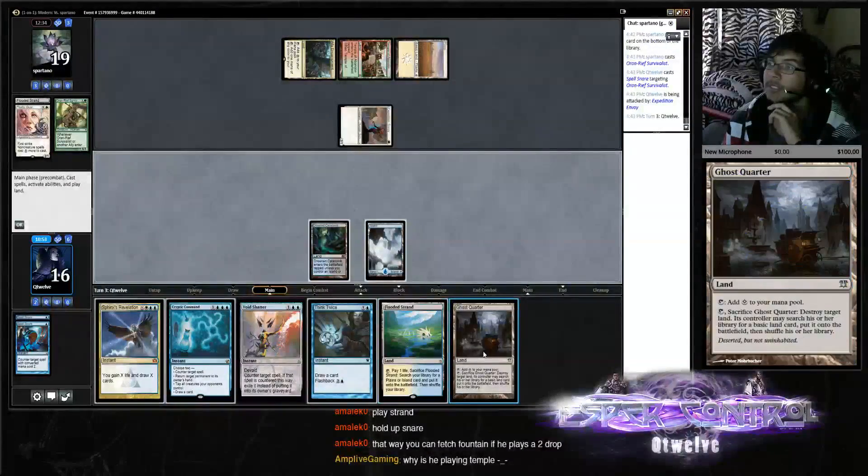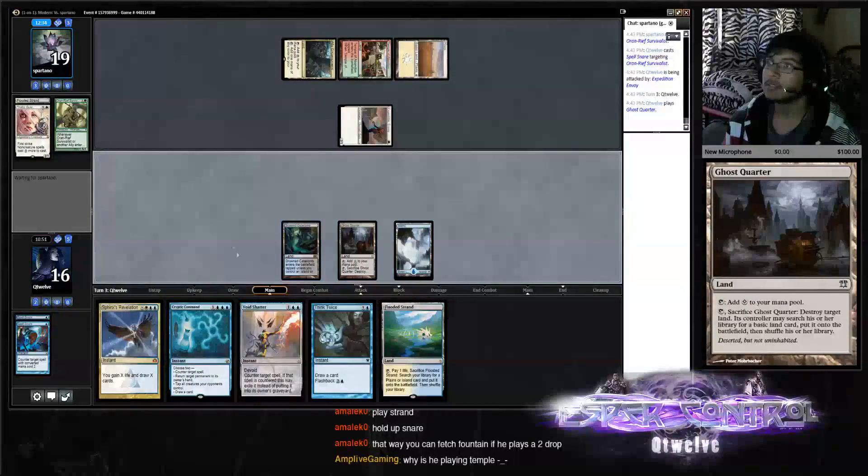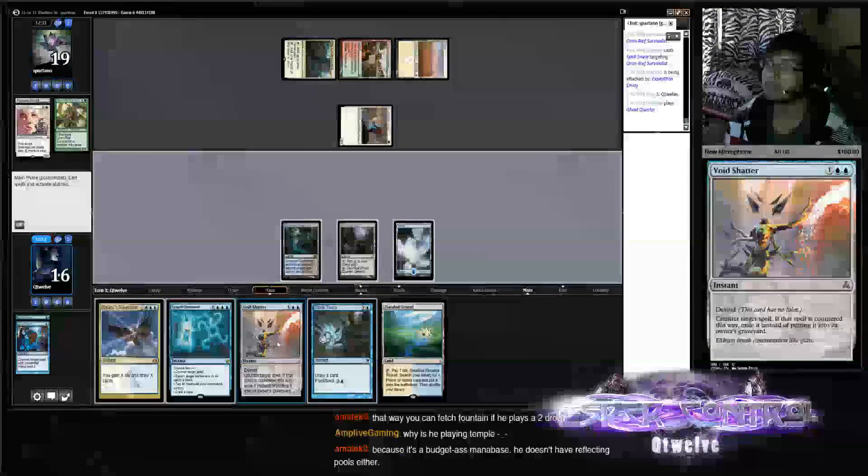Ghost Quarter — that's good here, fight that. I can Void Shatter whatever — Void Shatter his dreams real quick.